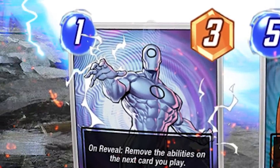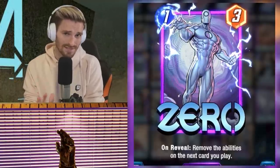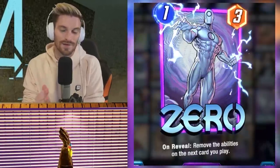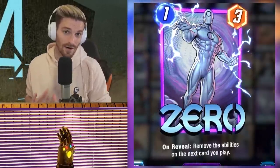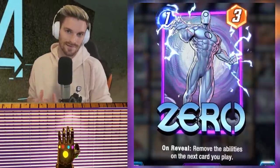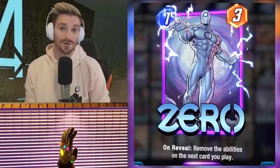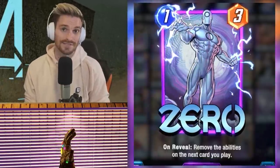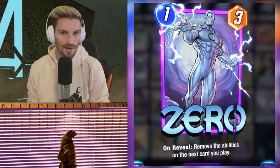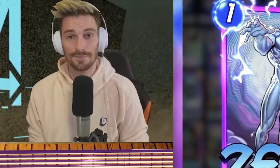The last neutralizer in the deck is Zero, a Pool Three card that's probably the least played in Destroyer decks, but he's starting to find more homes in meta decks. Destroyer can benefit — play him on turn five, play Destroyer on turn six, and there's your profit. You can also pair him with Magic and a couple of other options. It's never bad to have a failsafe, and I like Zero — I plug him into plenty of decks and sometimes run him with my Destroyer as well.